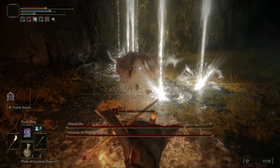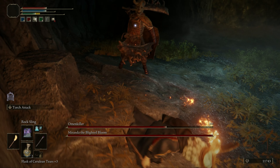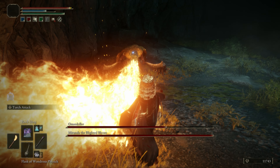He will actively attack you and chase you, while the plant is static and only uses poisons. Next up you will see his mouth flaming up — he will use a flame breath. Start moving sideways and roll out of it.